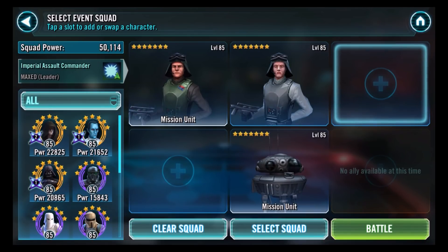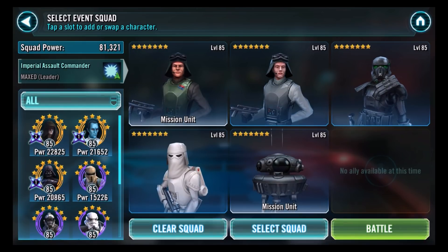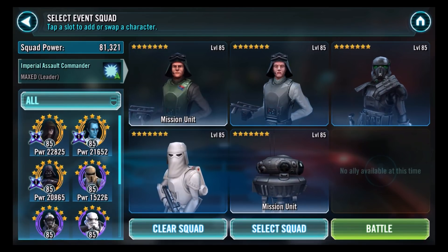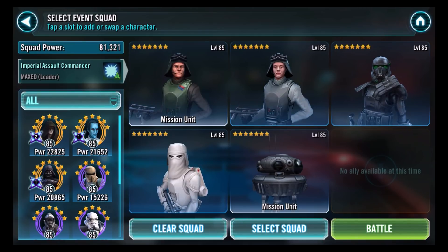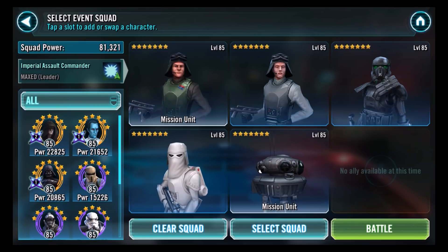The team is augmented by Imperial Probe Droid, who is a required forced character. In this mission, you're forced to use General Veers in the leader slot and Imperial Probe Droid as one of your five characters. I have more powerful Empire characters, but they don't really synergize with the Veers lead, so I'm running a Trooper team. They are all Gear 11, and I put good mods on them.